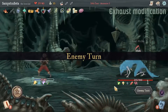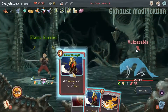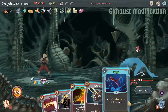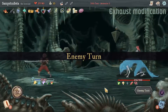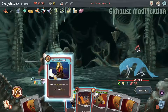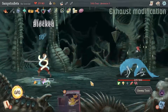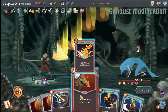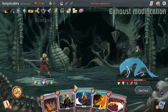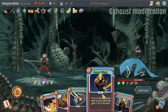Two relics that sound great for a barricade build but actually aren't are Orichalcum and Self-Forming Clay. Orichalcum becomes useless because in a barricade build you should almost always have block left over — that's the whole point — so Orichalcum never triggers. Self-Forming Clay gives block next turn if you got hit this turn, but in a barricade build you're hoping not to get hit at all. These relics are actually better for offensive builds like a Demon Form build. For the exhaust modification, relics like Charon's Ashes, Medical Kit, and Blue Candle are good.